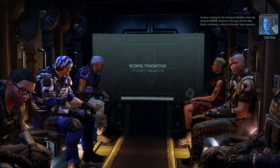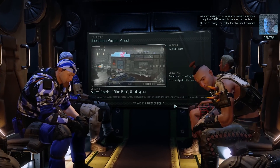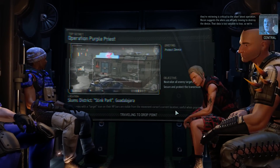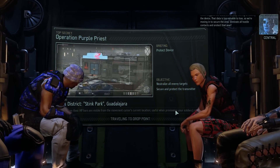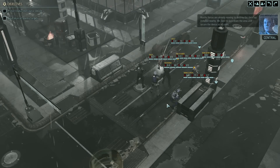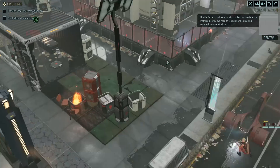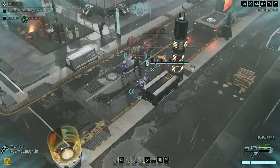A hacker working for the resistance installed a data tap along the ADVENT network in this area. The data they're retrieving - Operation Purple Priest. Recon suggests the aliens are already moving to destroy the device. That data is too valuable to lose, so we're moving in to secure the area. Eliminate all hostile contacts and protect that gear. All right, here we are.